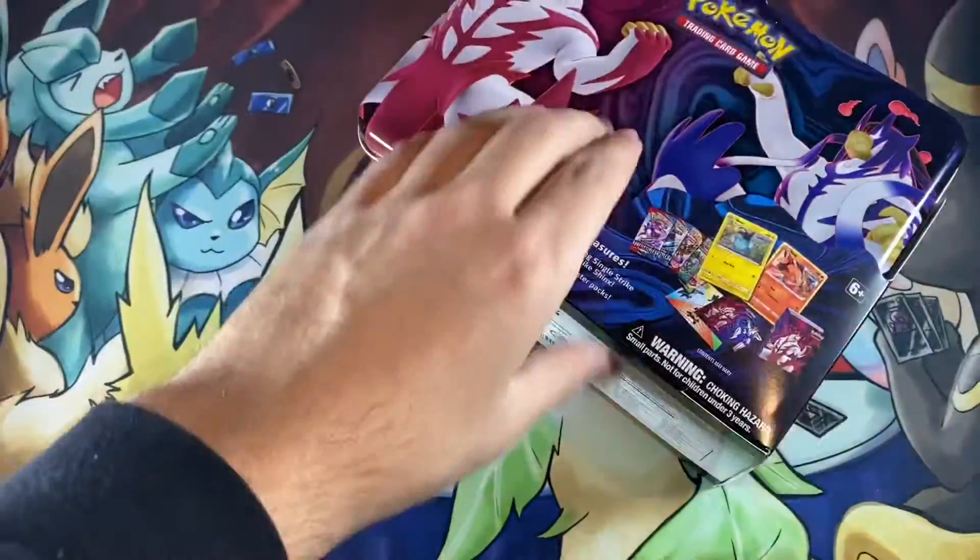Golbat, Dragonair, Poliwhirl, Magikarp, Caterpie, Paras, Yanma, Shellder. First holo — Growlithe — and we got a Suicune and Raikou GX. Let me slate this up real quick. Okay, wow — I had it upside down, that's wonderful. Great going by me.